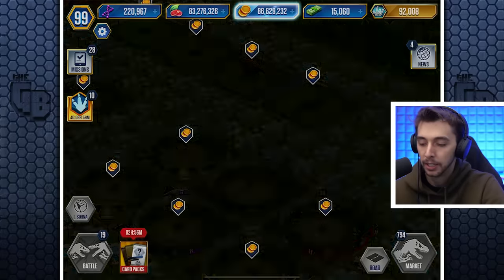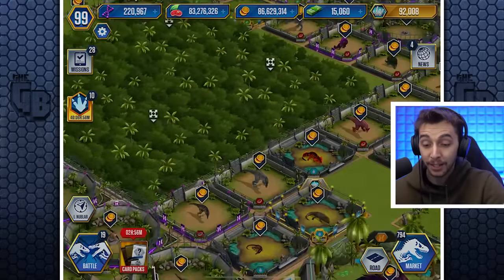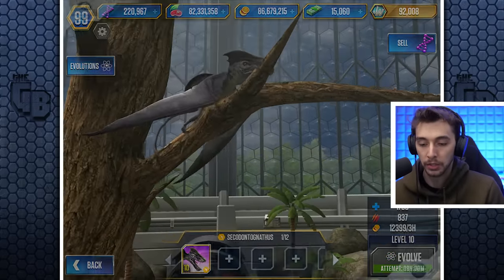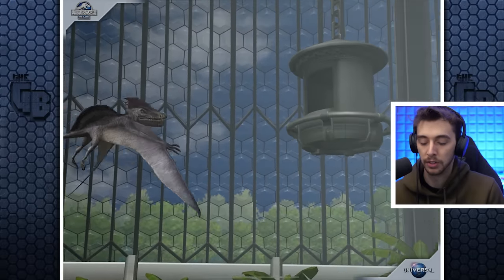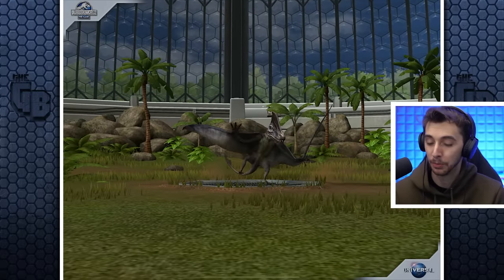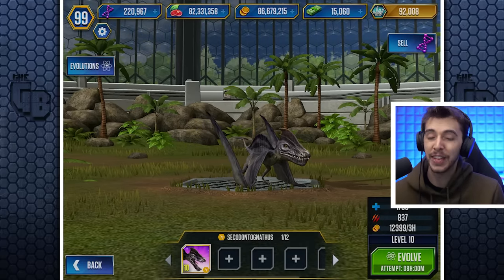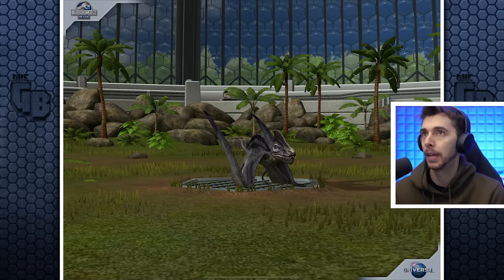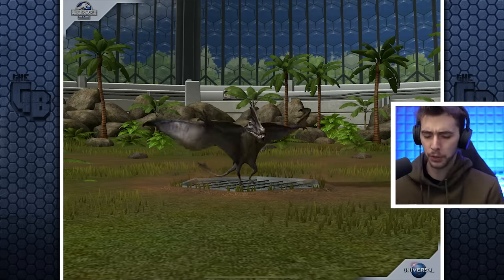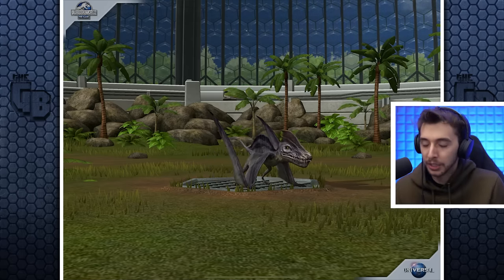Alright, we'll feed it up to level 10. Is this a new animation? I don't think it is — I feel like that's been in the game for a while. So 1,785 health with 837 attack. Already it's better than most epics. Is it legendary in this game? I get them confused — legendary is red in Jurassic World Alive, but legendary is gold in this game.